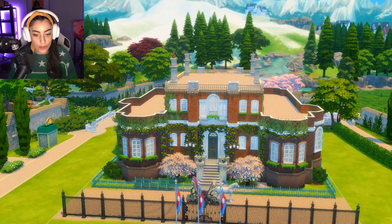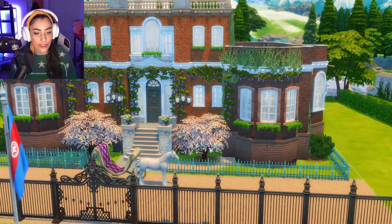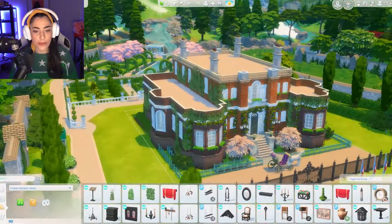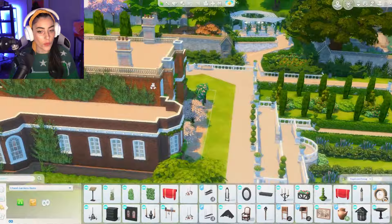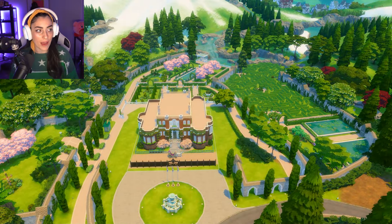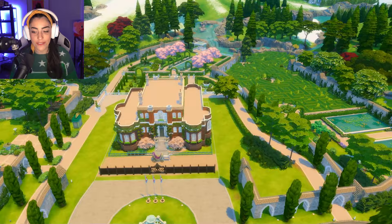This is our Bridgerton house — gorgeous. What I love about this house is it has all these little purple vines at the top. Anyways, when I was watching the show I was like damn I need to build this right now. This is how the outside looks. I've built this in the Windenburg world, which is from the Get Together pack. As you can see the yard is already kind of made, so thanks Sims for that — didn't have to do the yard.